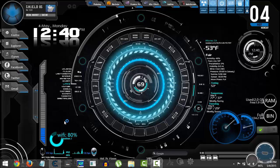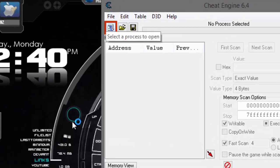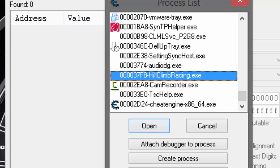Here is the 'Select Process to Open' — just click that. You will get Hill Climb Racing. You need to find 'hillclimbracing.exe'. Don't worry about the code written in front of it — just find hillclimbracing.exe. The code will keep changing but it doesn't matter. Select it with one click and click Open.